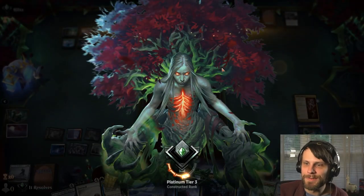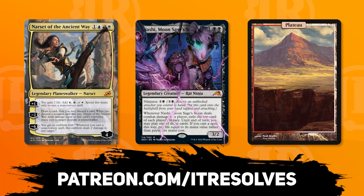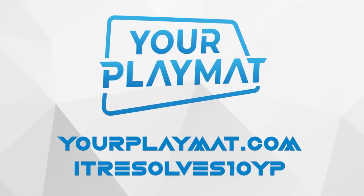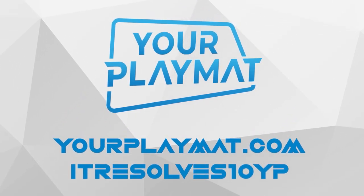What a long, stressful game, but we did it, guys. If you want to support our content and pick up this month's amazing Patreon rewards, you can do so at patreon.com/itresolves. If you're interested in custom playmats and sleeves, visit yourplaymat.com and use code itresolves10yp for 10% off your entire purchase.